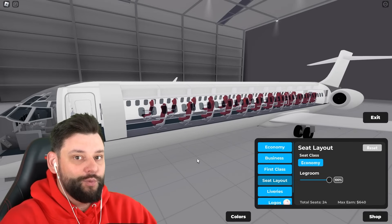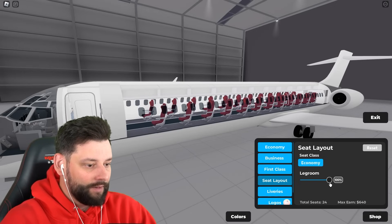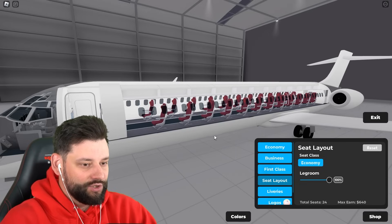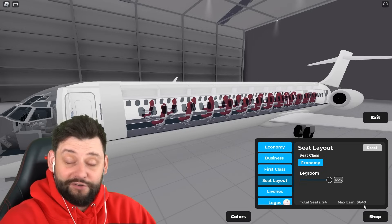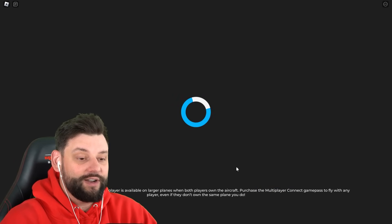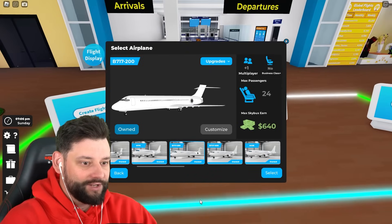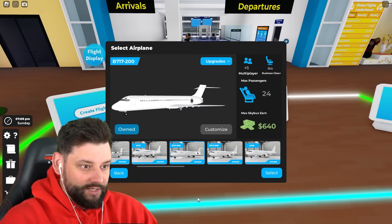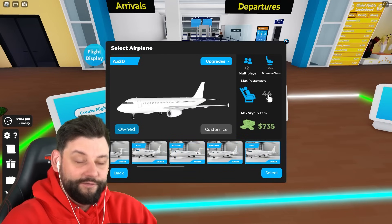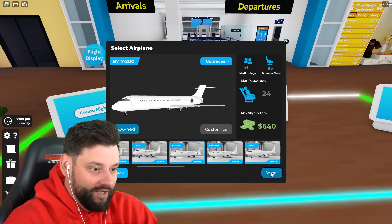So the least amount of seats you can squeeze into this plane is 24 — but that doesn't mean you'll get 24 passengers. We've got maximum legroom selected and it earns around 640. Let's actually put this to the test and take it for a flight. So 24 people on the world's smallest Boeing — compared to 44 on the world's smallest Airbus, this Boeing is even smaller.